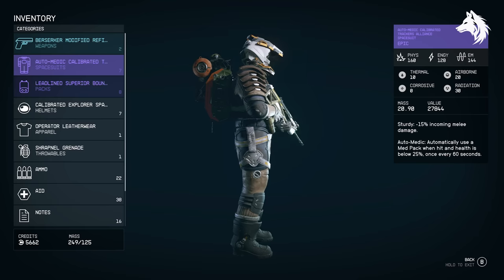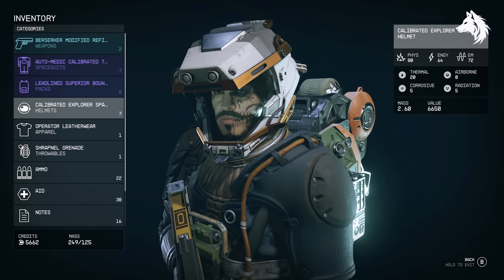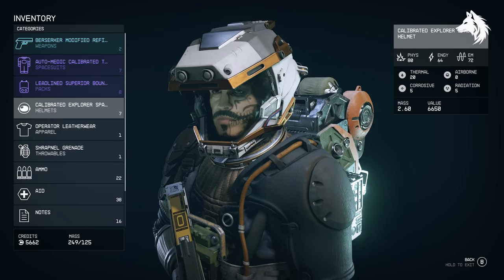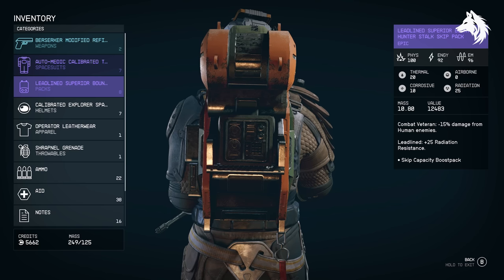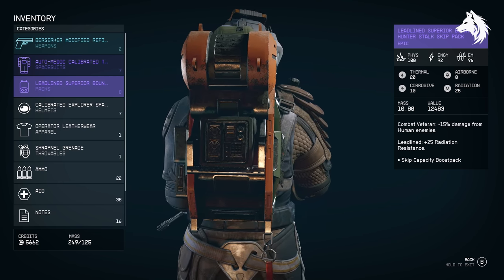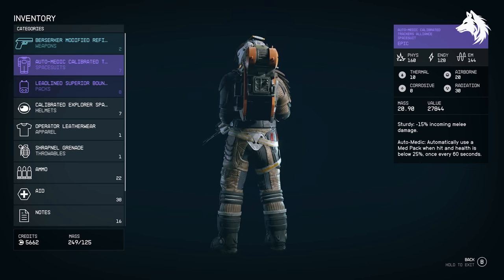What if you don't care about matching an armor set? For individual pieces: the Tracker Alliance spacesuit is actually the best for stats overall. For helmet, it's the Explorer helmet — as a set it's 5th overall, but as a standalone helmet it's the best stats you can get. For pack, the best is the Bounty Hunter track pack, although the Old Earth and Tracker Alliance packs are pretty decent as well.